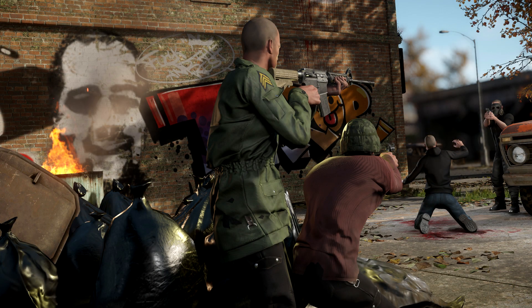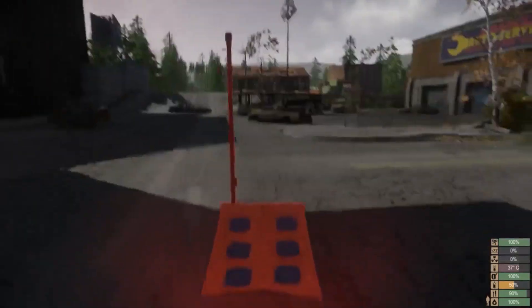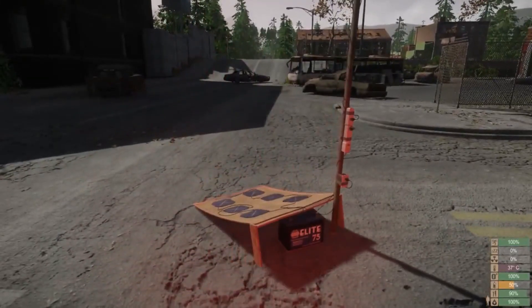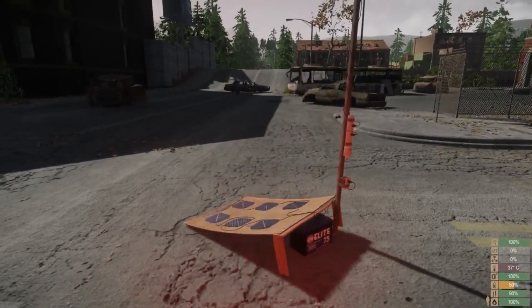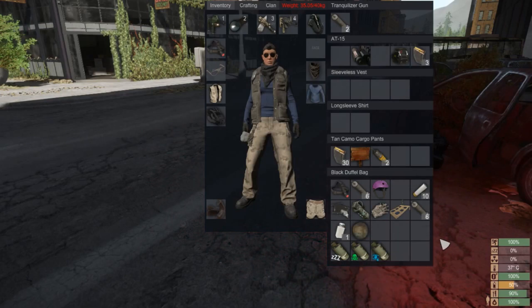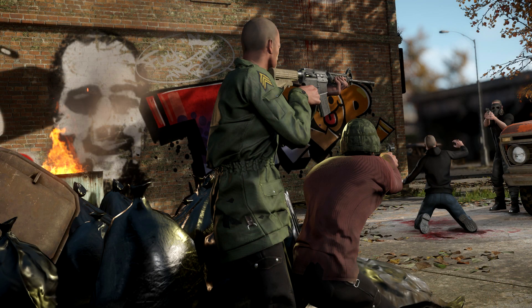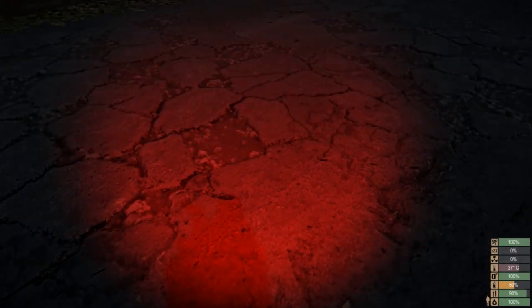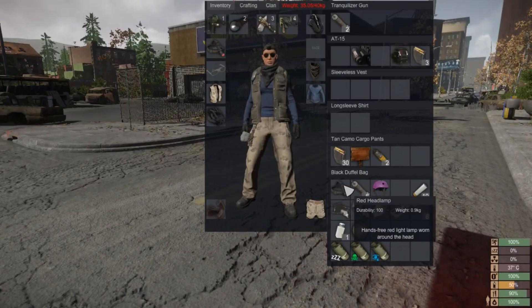For base builders, they also added new base building stuff. One addition is a solar powered generator — you'll be able to craft it using the powered parts guide. They also added a craftable wolf pelt rug for your base. The last item they showed off was a red headlamp — it works the same as a white one except it's harder to spot, making it useful in the sewers.